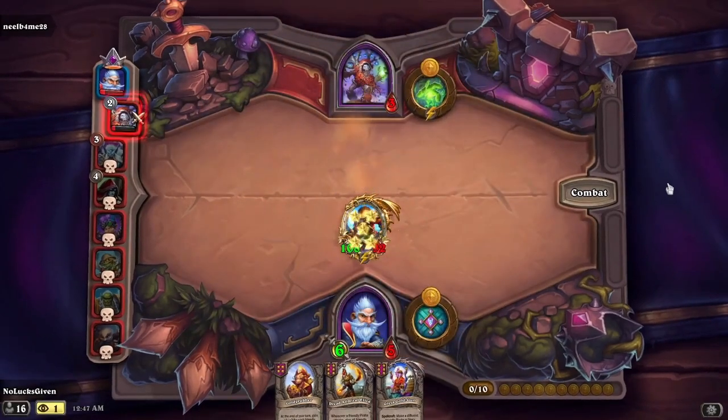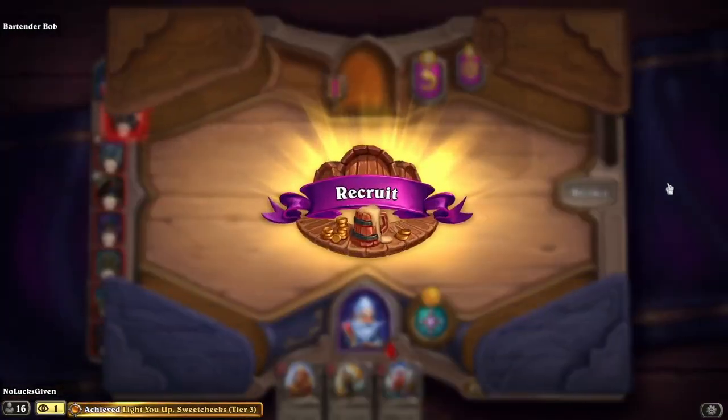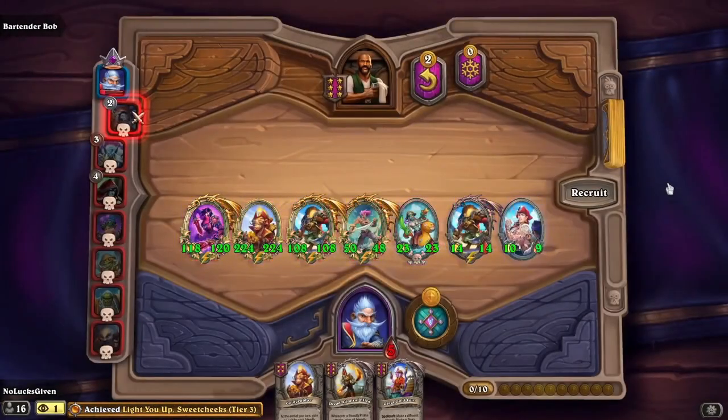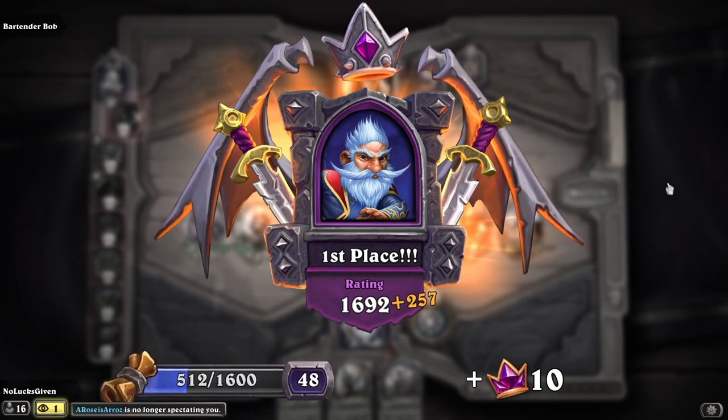Vanessa gets the attack and still manages to stay alive. One of my characters is going to trade with their big divine shield character — two of my things are going to trade with that actually — but that still means one of my characters has left the golden Hogger to grab the win and grab first place. I really was not expecting first place with this, but was still super excited about it. I thought this was a really great send-off for the previous patch. That's going to be it for me today — thank you guys very much for watching. I'm Nolex Given. Peace.